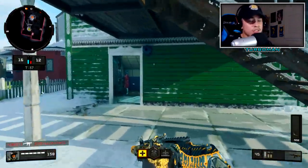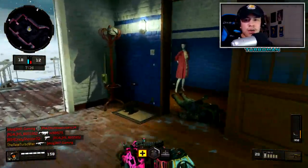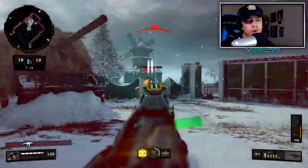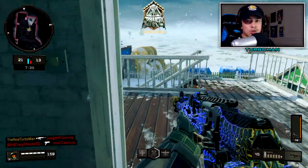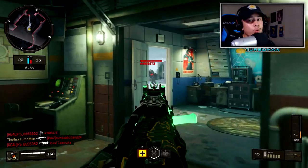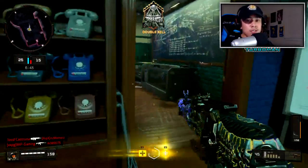Tip two is obvious but very overlooked: utilize your minimap. The biggest mistake I see new players make is ignoring it completely. The minimap provides three things: first, it reveals enemy locations when they fire their weapon. Second, it shows where your friendlies are. If your teammates are all engaging on one side of the map, you know to go the opposite way and flank.